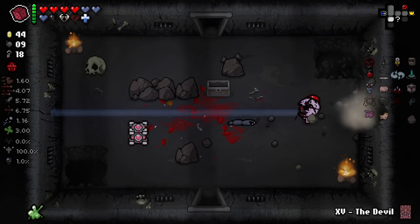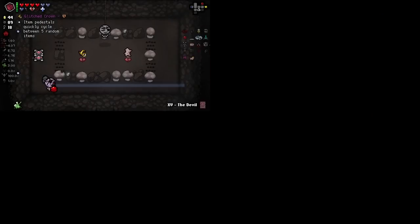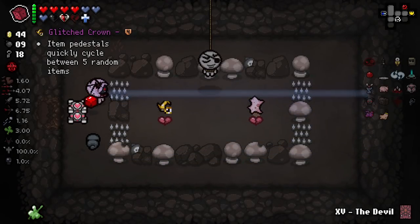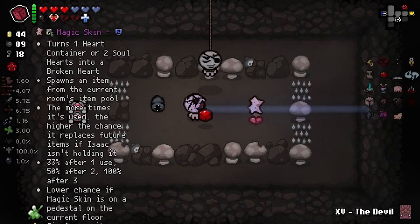This could be secret room — check it out. Very much is. Someone's done something bad in modding — why are all my items costing Broken Hearts? Let me just quickly take a screenshot of this. I know someone that added something similar to this and it's a bit annoying. I think you broke something. Nonetheless, good items. I will definitely take Glitch Crown, even if it is for a Broken Heart. And Magic Skin — I feel like we should reroll.